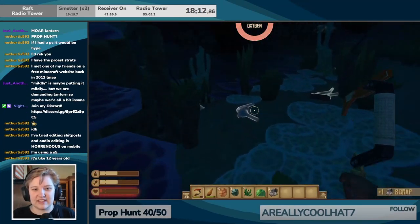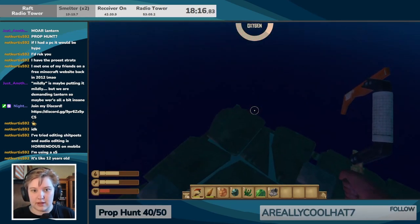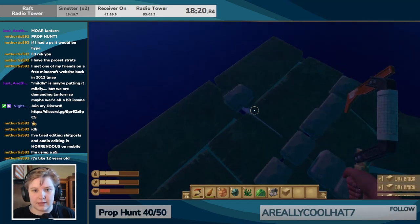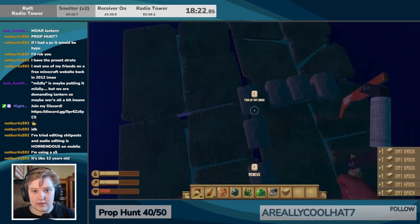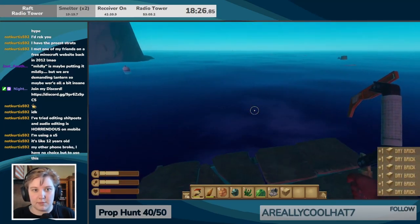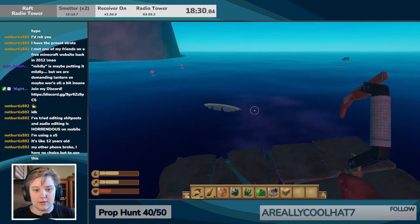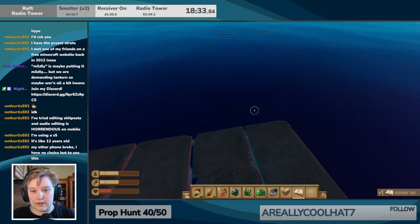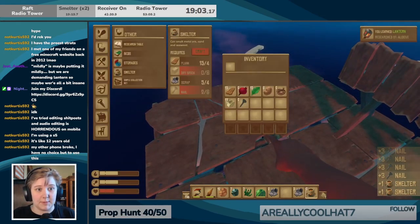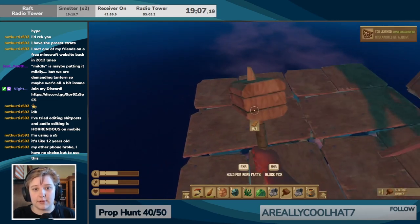Yeah, that's not desirable, shall we say. I'm gonna die before I can get this one. That's fine. And now we remove our anchor because we've got all of our dry bricks. I know Jeremiah is gonna attack very soon. You need a research table. Did I make one? No, I just selected it. That is our two smelters.